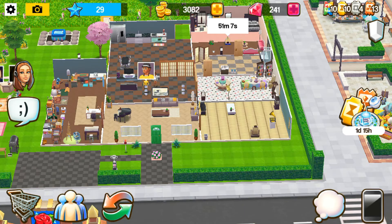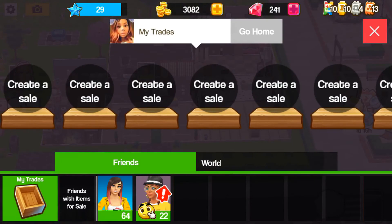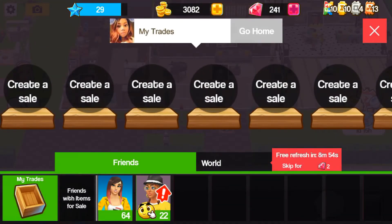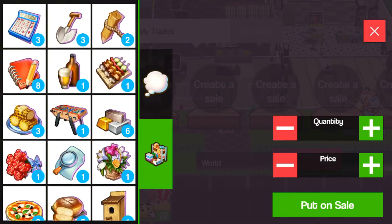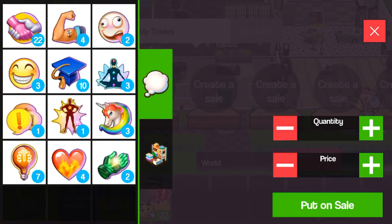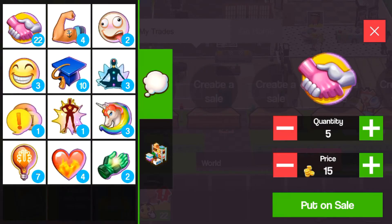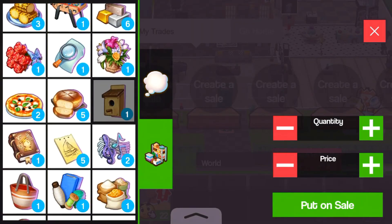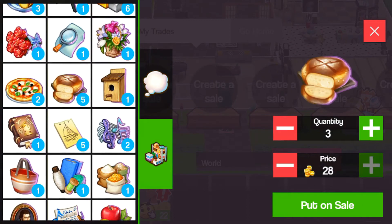You can use the trade option for many things. You can sell items that are taking up space. You can add how many quantity and what value you want to sell, and put it for sale.